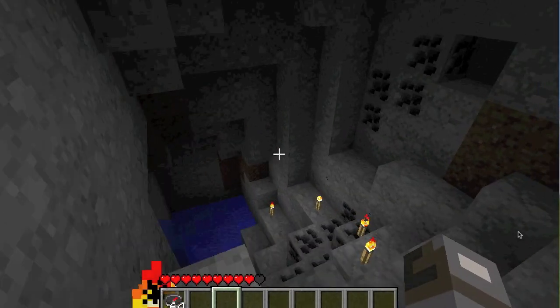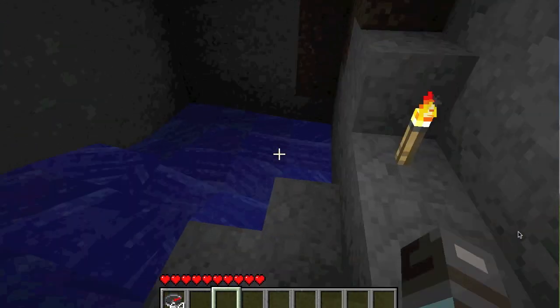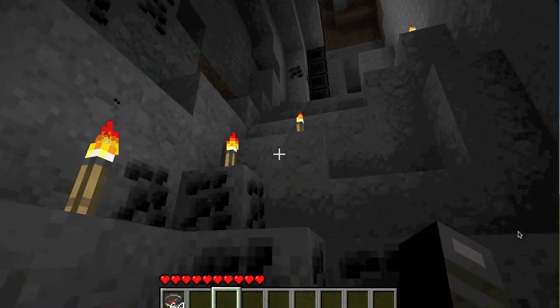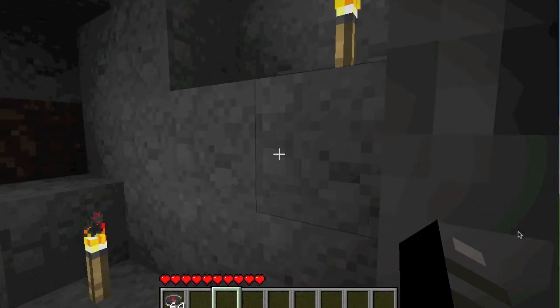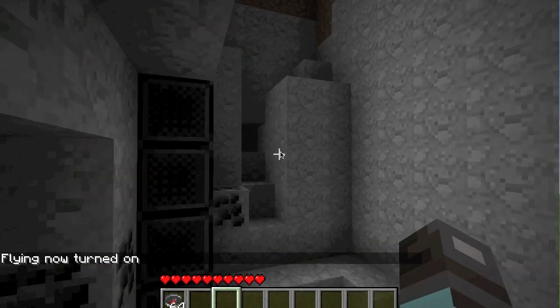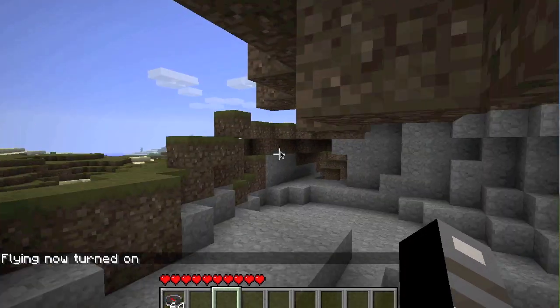I've explored this cave before and maybe there'll be some rats down here that I can kill. I don't know where the hole is here, so I'm just going to turn on fly so I can get around easily. It's a pretty good mod — it's very cool.